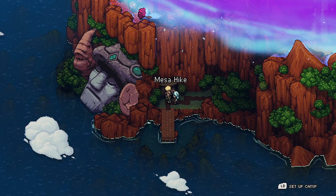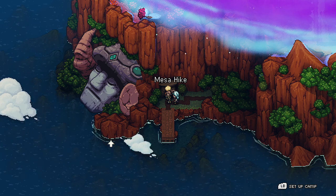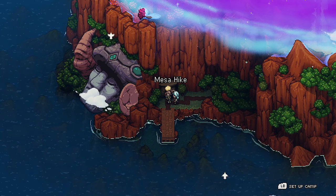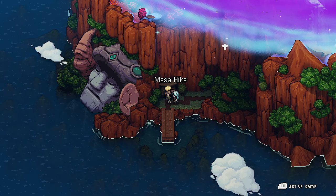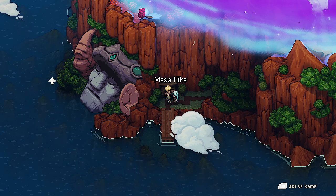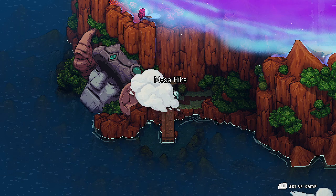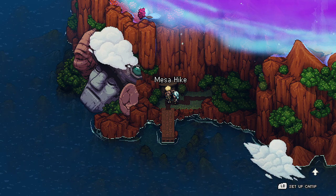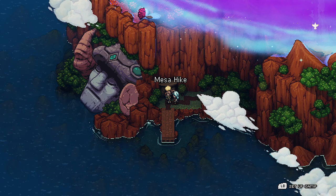I'm going to show how to do the mesa hike skip, or early mesa hike. I haven't really done an official tutorial for it and it's probably the hardest pop jump sequence to do. I assume that you know what pop jumps are and how to do them. If not, you can look at it in my runs.